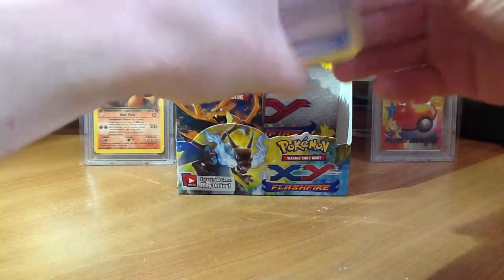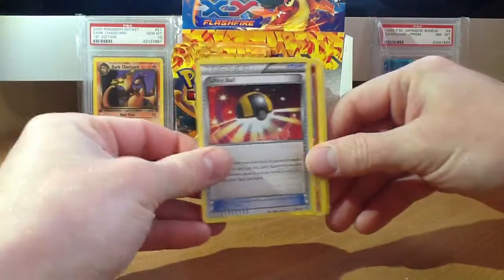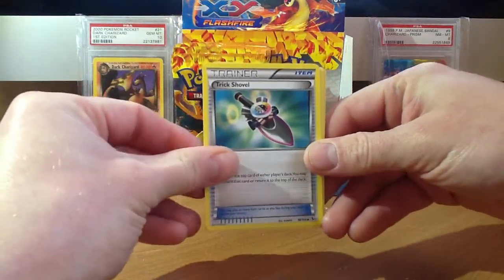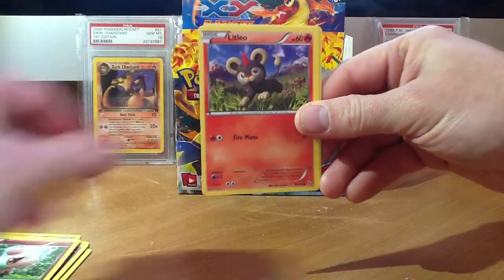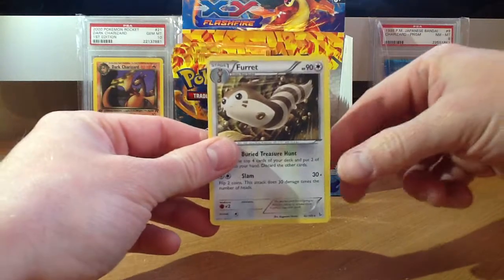Sometimes the cards are upside down, so notice that. But we have Ultra Ball, Graveler, Trick Shovel — that's my first one I've pulled — Flabebe, Stunky, Shinx, Spritzy, Litleo, Miltank Reverse, and a Furret Rare.